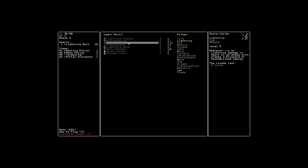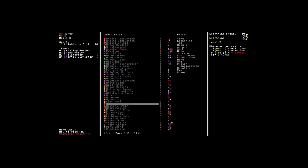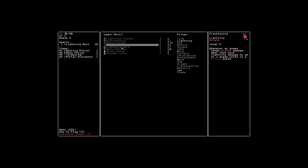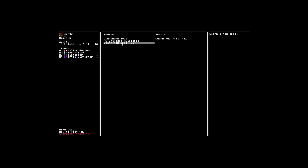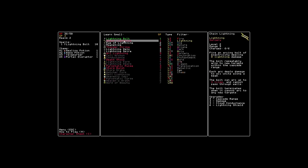Necrostatics: get plus 1 lightning damage for each undead ally you control. Interesting — might be good to know what combinations are worthwhile. Now I know that dark and lightning work well together. Whenever ice or lightning damage is dealt to an enemy unit, create a blizzard or thundercloud nearby — stormcaller could be kind of fun. But we can't really afford any of these. I don't think we actually want to do any skills; we probably just want to learn some more spells. So let's learn some chain lightning, or arc lightning.